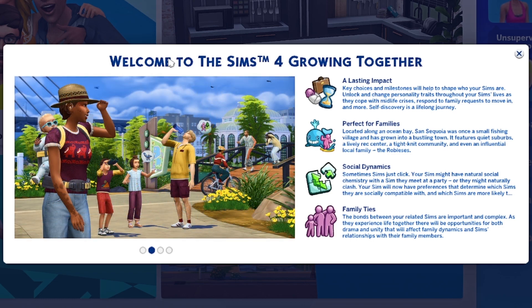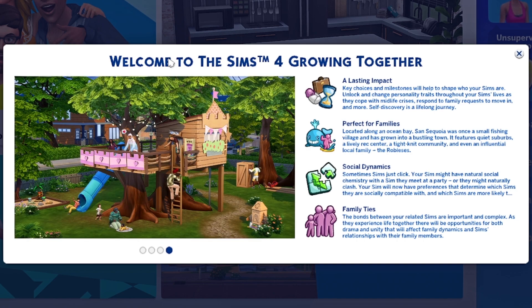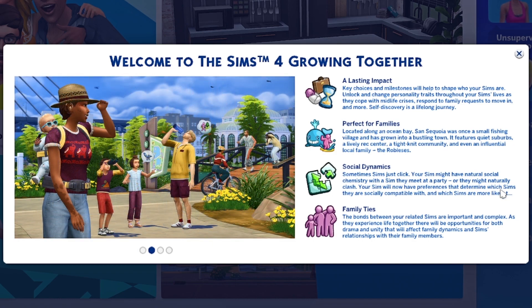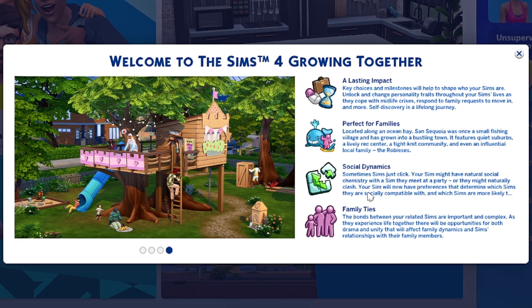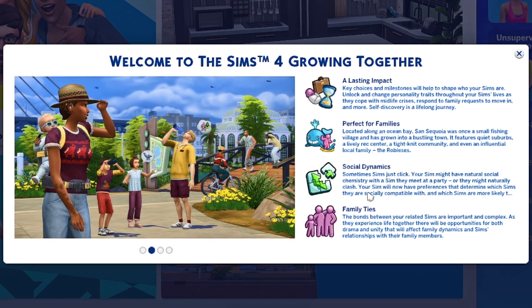Moving on: 'Perfect for families, located along an ocean bay, San Sequoia was once a small fishing village and has grown into a bustling town. It features quiet suburbs, a lively rec center, a tight-knit community, and even an influential local family — the Robliss's.' Then: 'Social dynamics — sometimes sims just click. Your sim might have natural social chemistry with a sim they meet at a party, or they might naturally clash. Your sim will now have preferences that determine social compatibility.' Again, another feature that should be in the base game, not locked behind a pack.